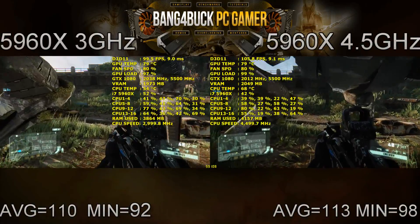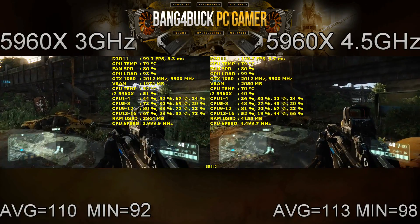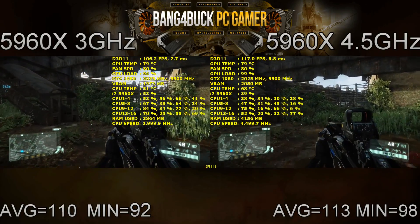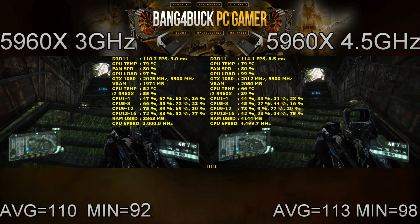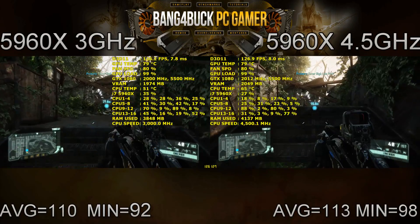Crysis 3 is not benefiting a great deal from the increased clock speeds. As you can see, it's a very GPU-demanding game, and as a result we've only seen an increase of 3 frames per second on average, and the minimums have increased by 6 frames — so a benefit, but not a massive one.